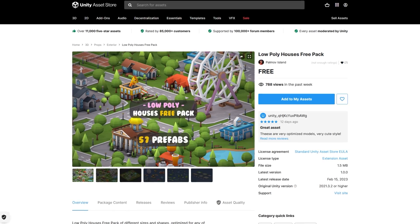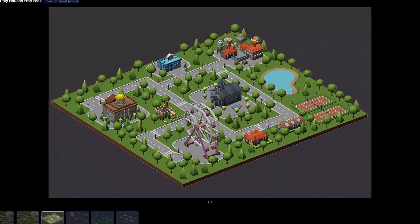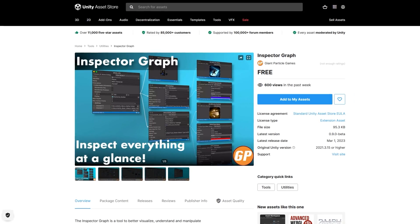Next, if you want some nice low-poly houses, here is a nice pack. It features quite a lot of variation for a free pack. Looking at this makes me really want to make a quick city builder prototype — just with the road tiles alone you can really make something quite interesting.